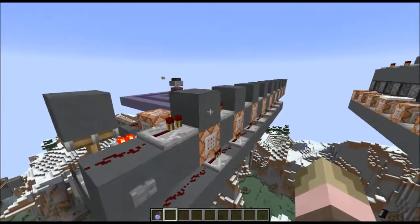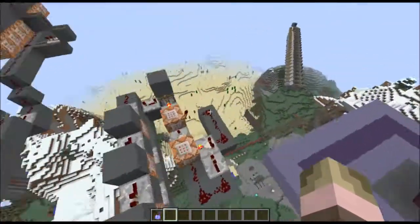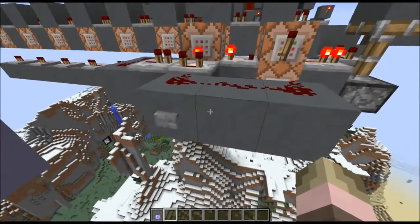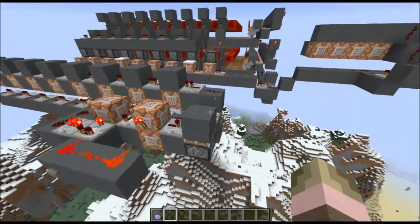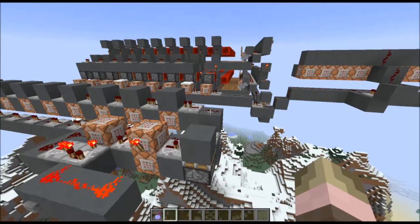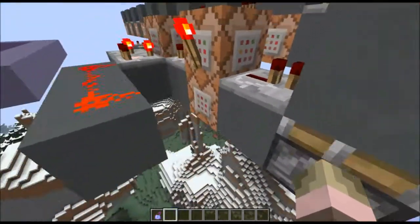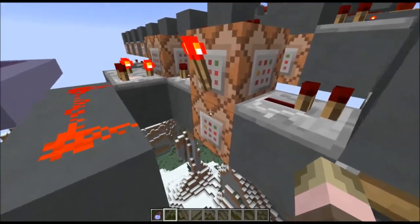Over here we have nine command blocks set under each of the repeaters, alongside the traditional tutorial machine. I found something very interesting: when using the tilde with a slash tp @p command, it's relative to the player, not the command block.